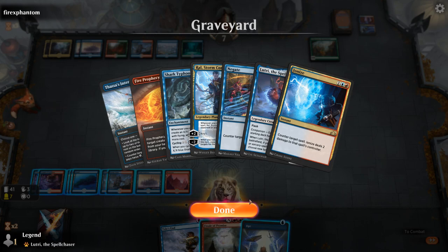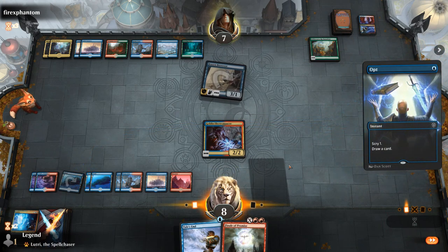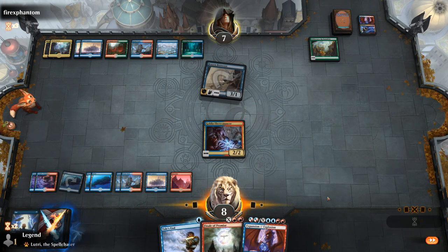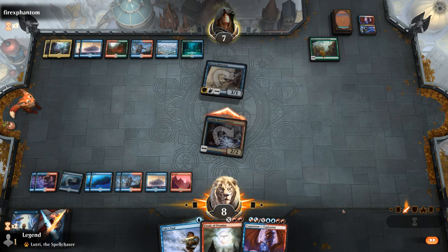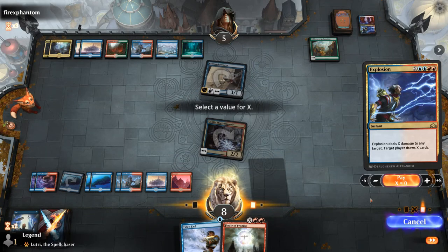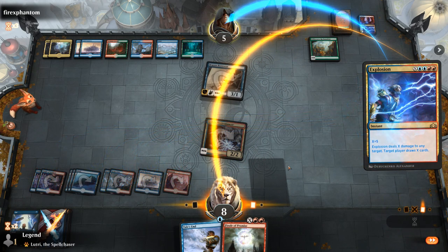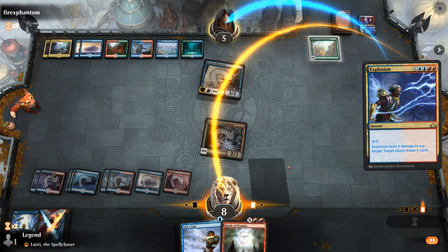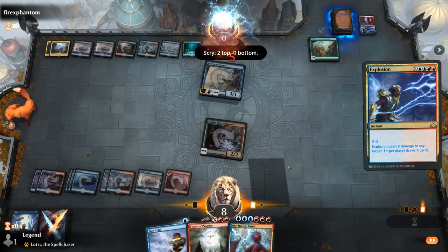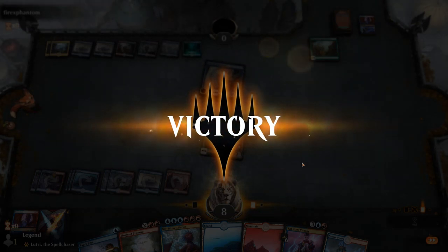Finale currently doesn't have a sorcery target — let's just cast Opt. That could do it. I can attack and then Explosion for five, which is just enough, and get to return the favor. So it's a nice counter battle against the Temur Reclamation deck — able to close out the game just in time. Niv-Mizzet was also going to be a pretty nice one to resolve. On to the next one.